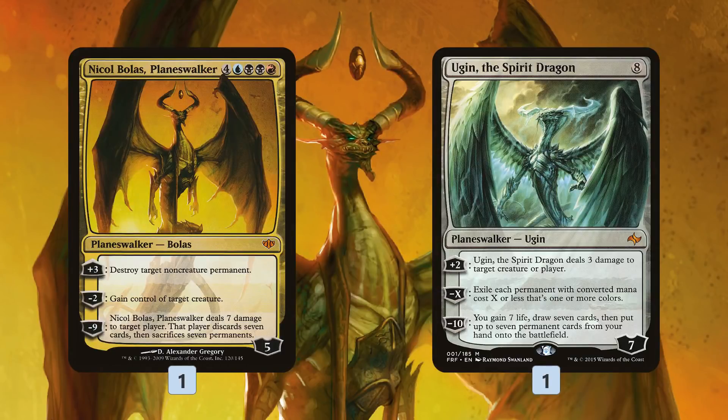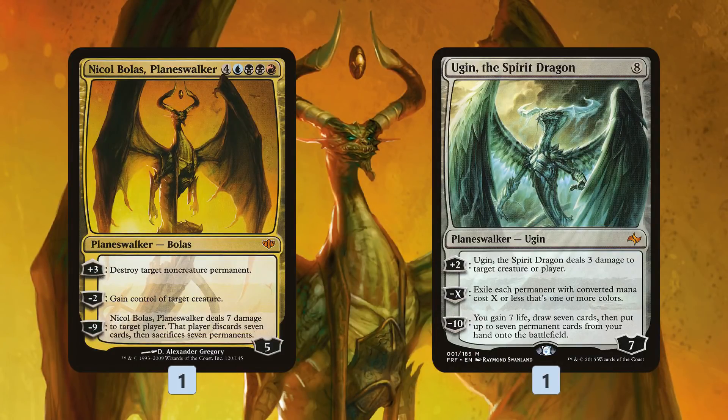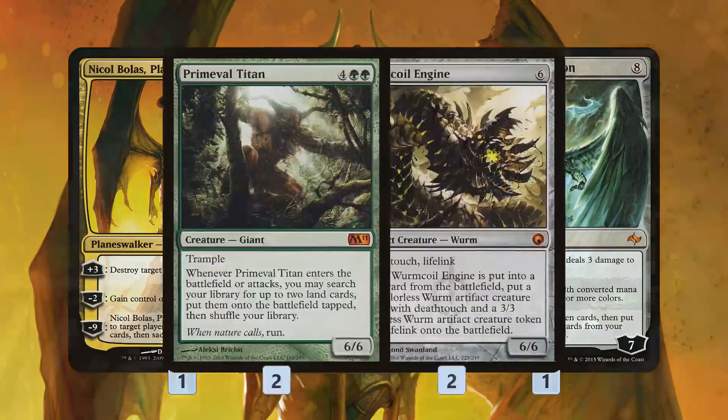We also have a couple of Planeswalkers, because remember Fist of Suns — unlike something like Through the Breach — works on any spell. So we can play a Nicol Bolas Planeswalker for five mana, or Ugin the Spirit Dragon for five mana. These cards are also historic, so they work with Thran Temporal Gateway as well. These are massive Planeswalkers that can take over the game really quickly, especially getting them on the battlefield on like turn four with the help of Fist of Suns.